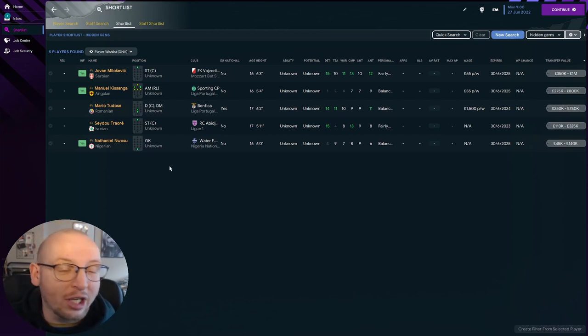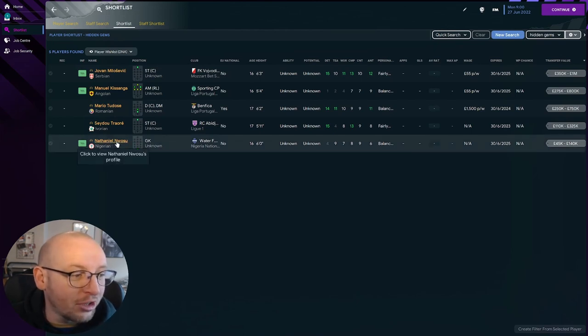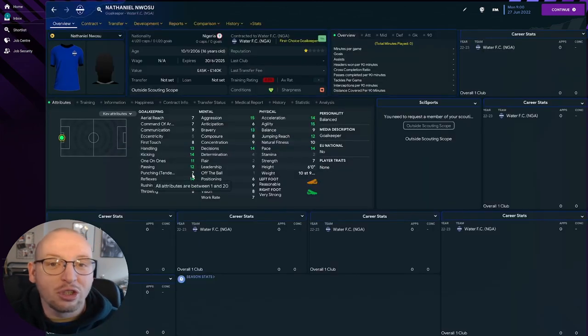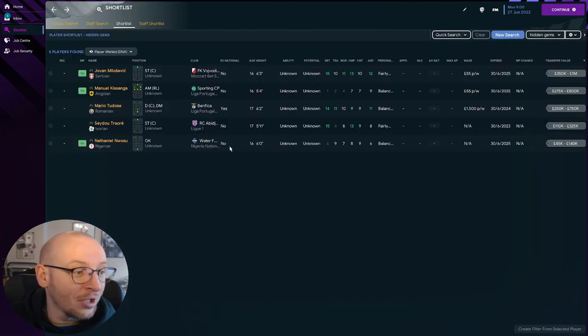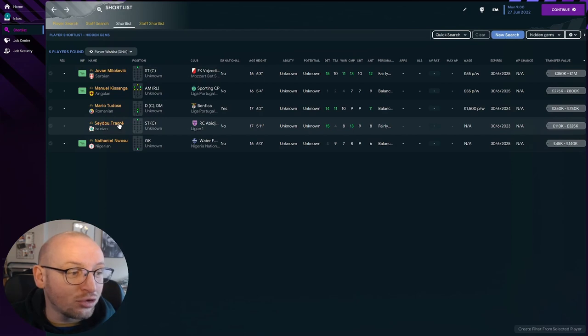We have five players at the start of the save. A couple of them appear in a couple of my shortlists, so be aware of that. The first one is Nathaniel Narusu — he is a goalkeeper we really like in this game. He's 16 years old, Nigerian, very talented, six foot tall, with a starting value between 45k and 140k. At 16 years old and six foot tall, he's decent and someone you should be looking to sign.